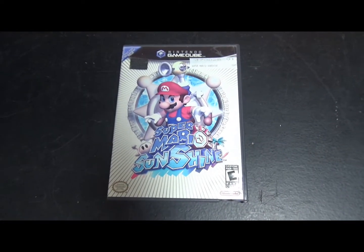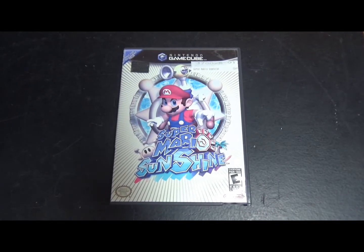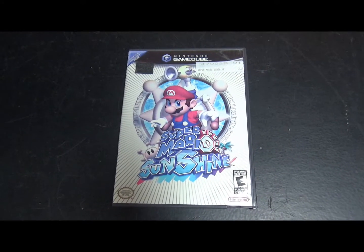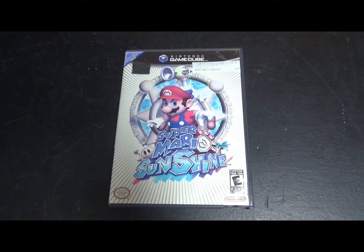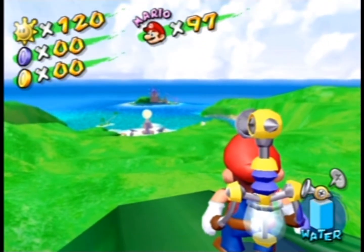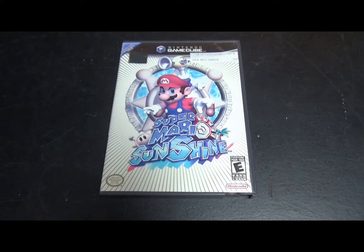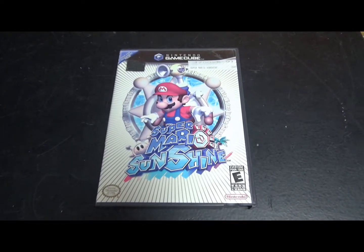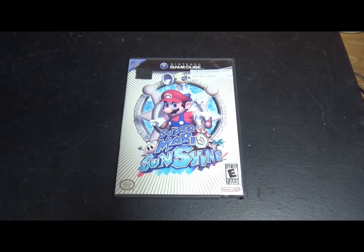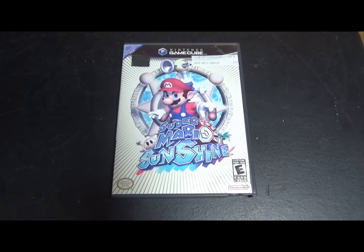In Super Mario Sunshine you can see the other levels in the background, but you're actually looking at a low-poly version of them because the whole island is not rendered at the same time. There's a low-res version of the other levels in the scenery to save resources on the console — it's scenery made for being seen from a distance. In this video we're going to explore this scenery and see what's wrong with it, because it has a lot of mistakes and inconsistencies.